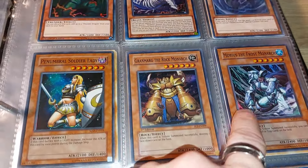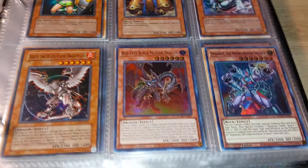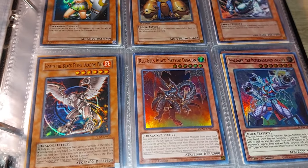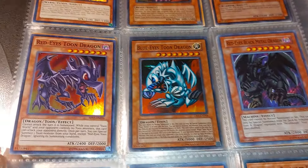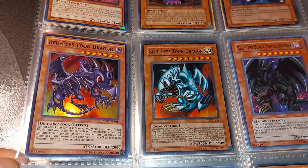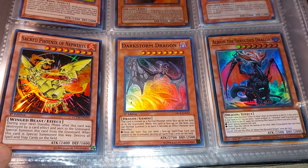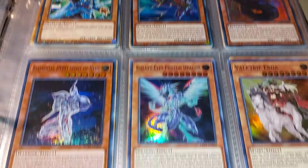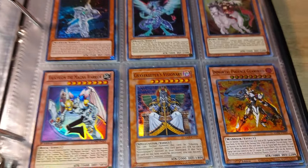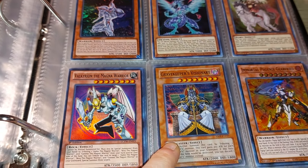And surprisingly this card is starting to go up in price — recently I checked around the $30 range now. I always loved the Horus Black Flame Dragon cards. And there's a couple of my toons — Red-Eyes Toon Dragon and Blue-Eyes Toon Dragon. Valkyria the Magna Warrior, one of my personal favorites from my old Grave Keeper's deck.